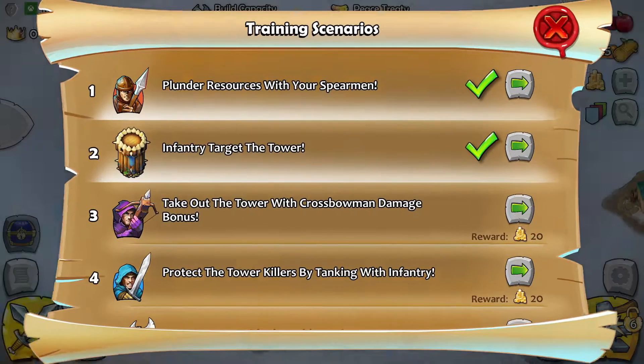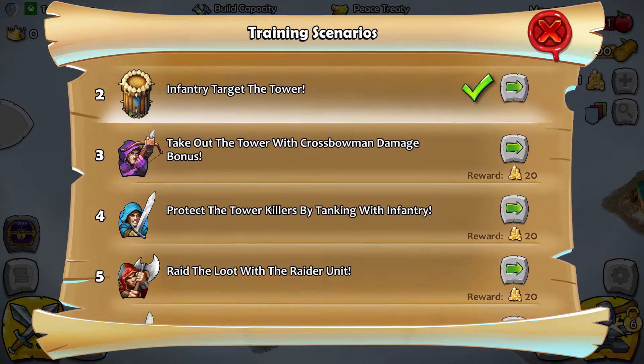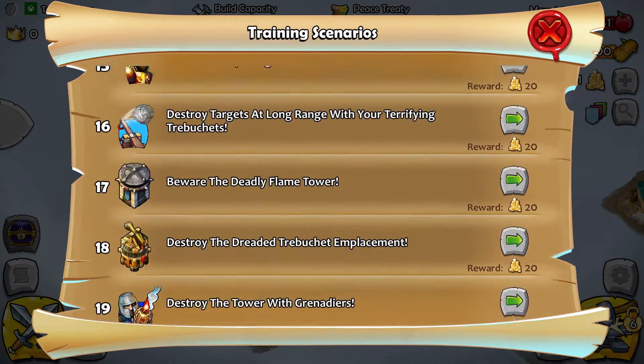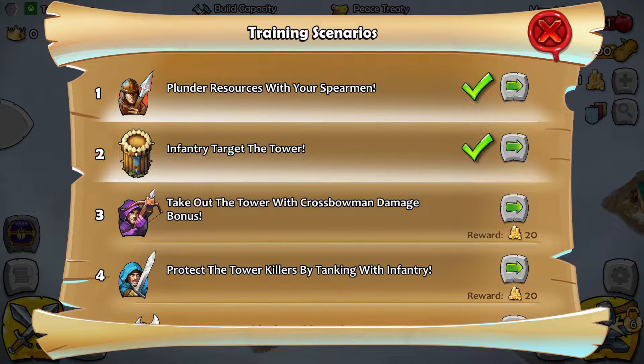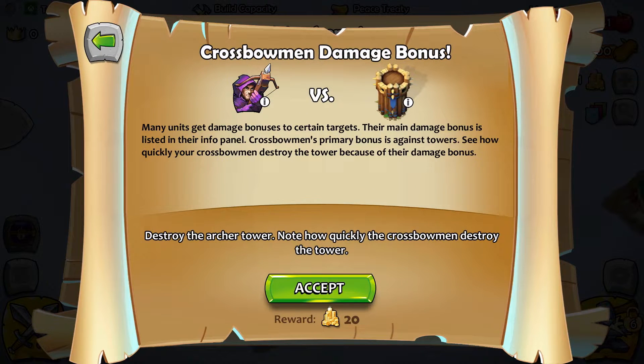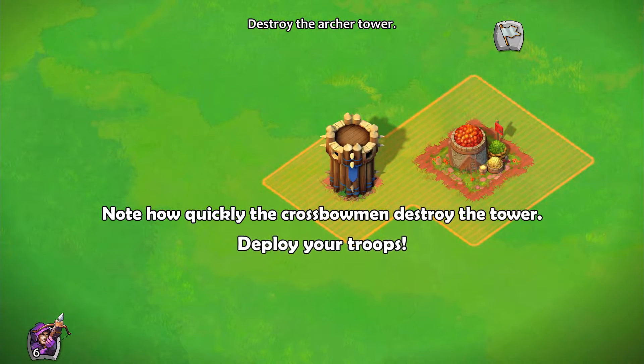Let's check out the next one — was it 20 total? Yes, 20 indeed. We may as well go through these. Take out the tower with crossbowmen — many units get damage bonuses to certain targets, listed in their info panel. The crossbowman's primary bonus is against towers. See how quickly a crossbowman destroys the tower because of their damage bonus. Let's deploy them.